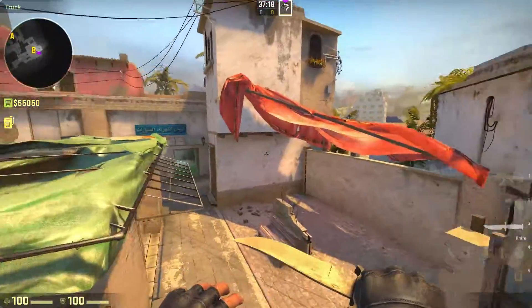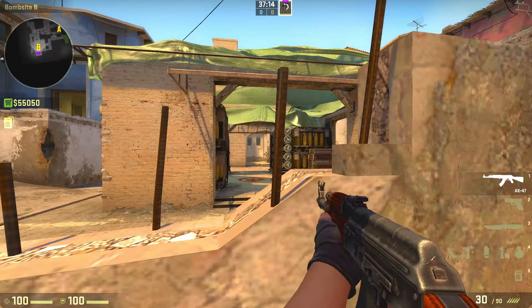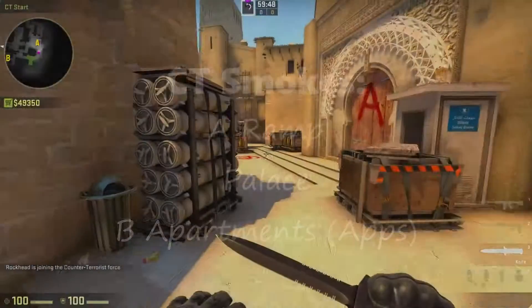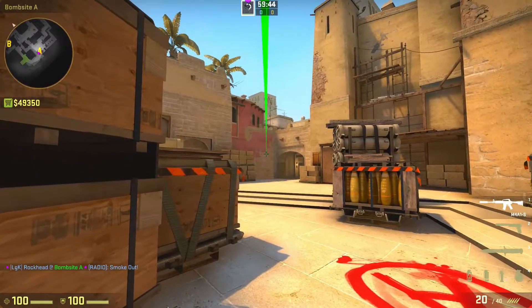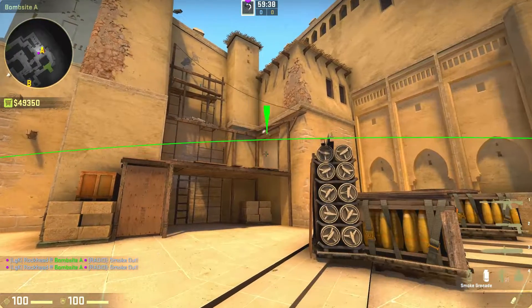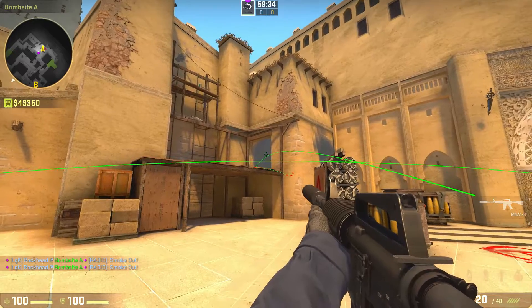Let's go over the CT-side smokes. There aren't many smokes for CT-side, but they're really important for delaying rushes. For CT-side on A-site, there are two smokes you want to learn. One easy smoke — aim right there and bounce off the wall to smoke off A-main. And then you also want to bounce off the wall here to smoke off Palace.